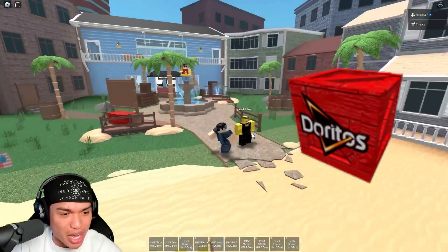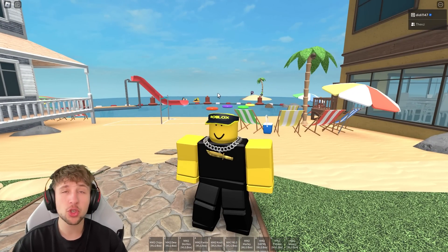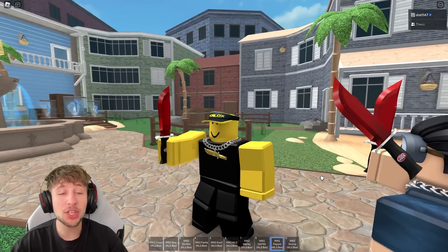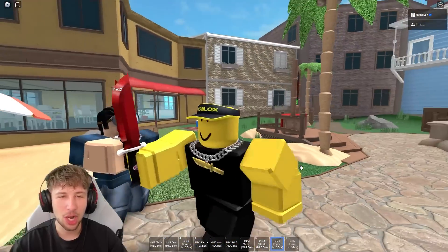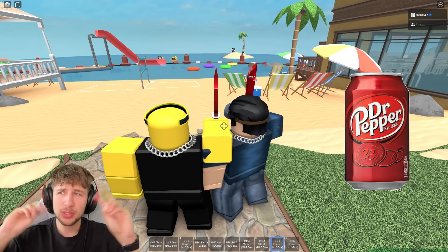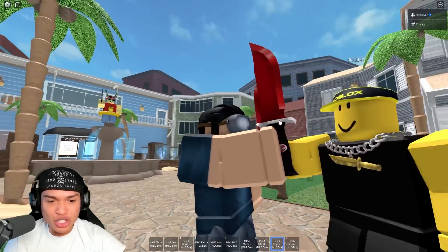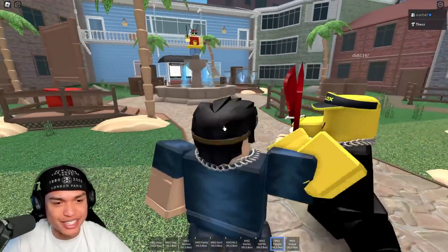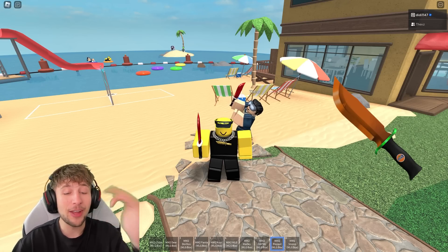The first skin in the MLG box was the Dr Pepper knife. It literally says Dr Pepper on the handle. It was a common rarity, and it's red just like Dr Pepper — another drink associated with gamers, which is why they put it in the MLG box. You can see the Dr Pepper logo on the handle, the white hilt, the red blade — a very classic Dr Pepper colorway.